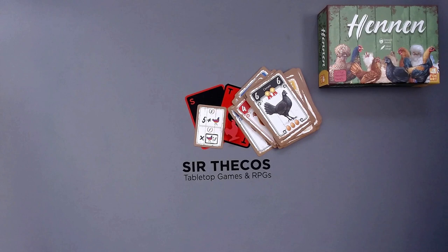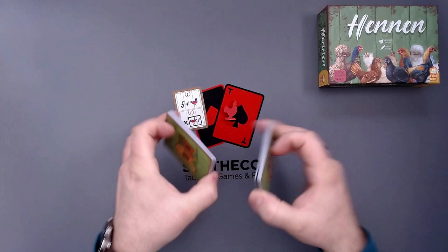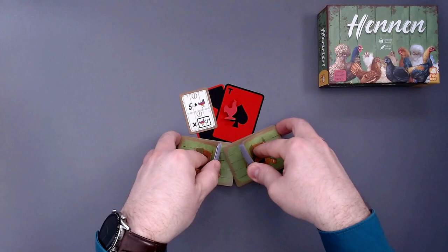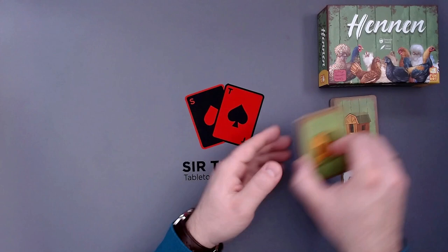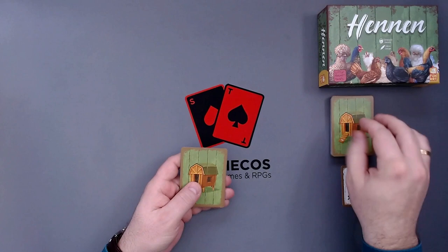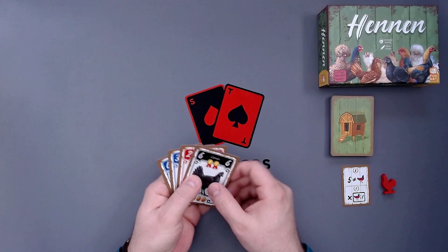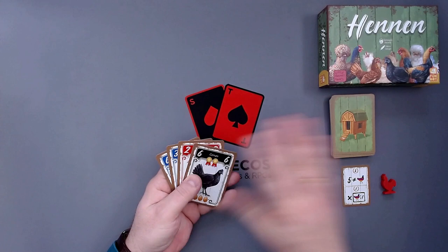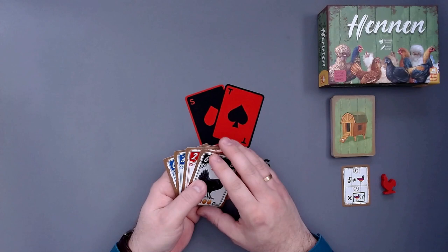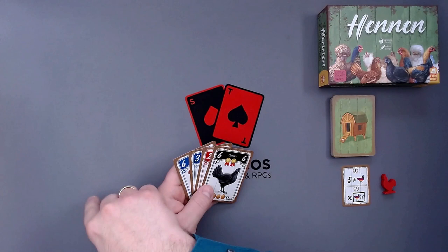I still have the mouse here — that should not happen usually. These cards are just shuffled, so let me just shuffle these and then arrange everything so we can play. That is the setup for a solo game. In a multiplayer game, it's similar — you just have more cards. In a multiplayer game, you can always draw two cards, take one into your hand, and discard the other one.